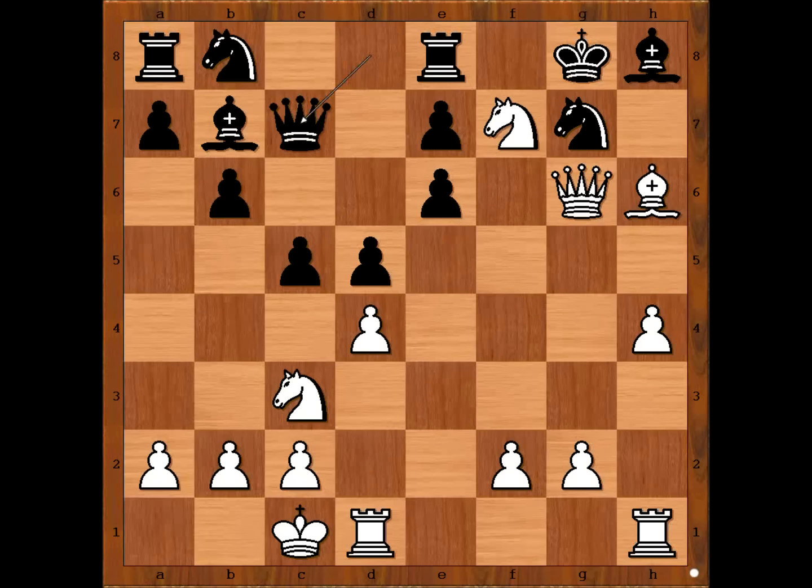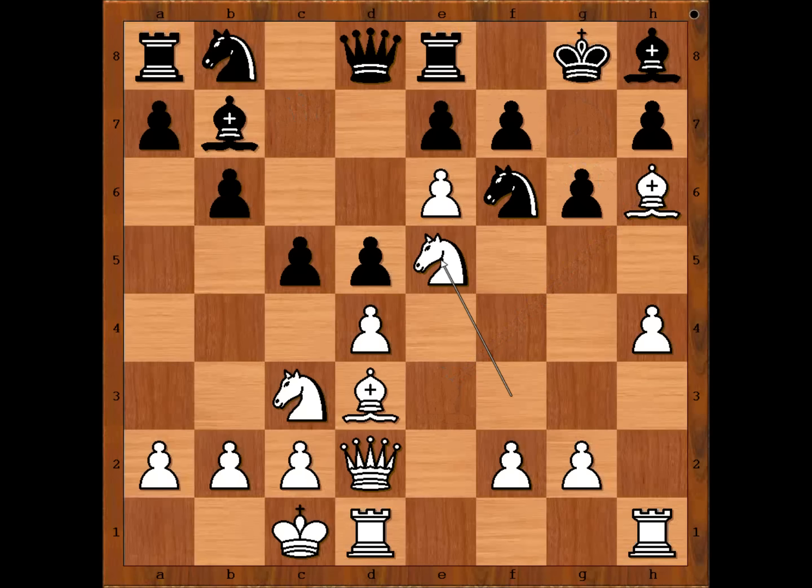Queen goes to a safe spot. Bishop to e3, intending knight to h6, queen to f7, checkmate. So Harold Jennings played rook to f8. What else?